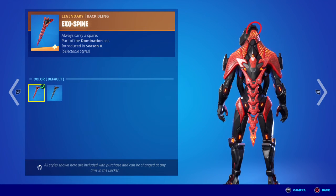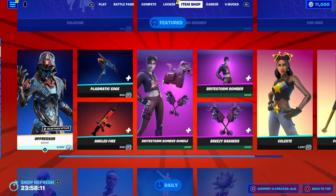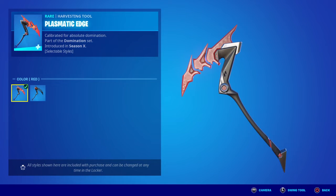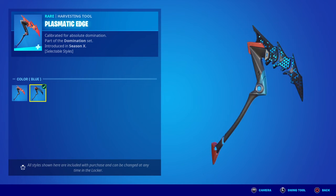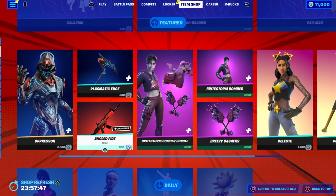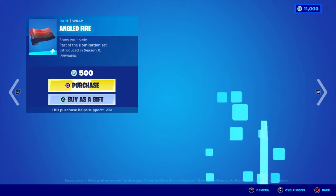Moving into the legendary backbling, we have the Exo Spine — 'Always Carry a Spare' — looking really cool, with a default and a blue alternate. Moving on to the Plasmatic Edge — 'Calibrated for Absolute Domination,' part of the Domination set — again with red and blue alternates. Last in this set we have the Angled Fire animated wrap, which has a progressive scan wave that goes down the entire weapon. It's animated all over in a nice red — looks very cool on various weapon models.